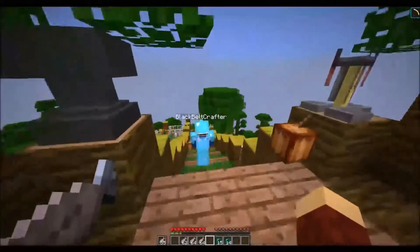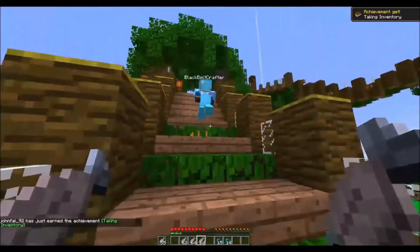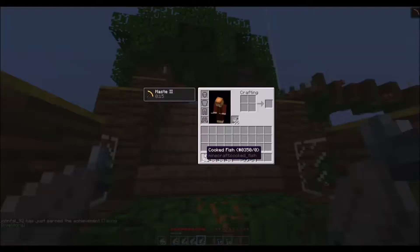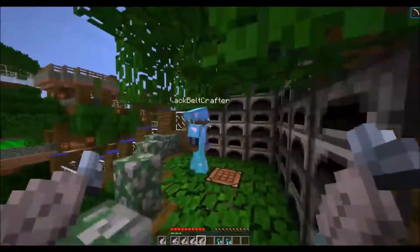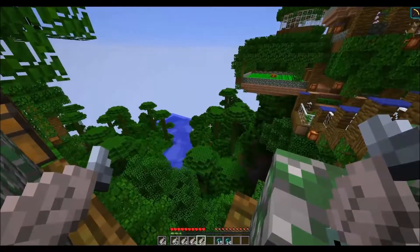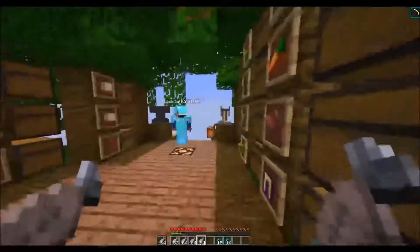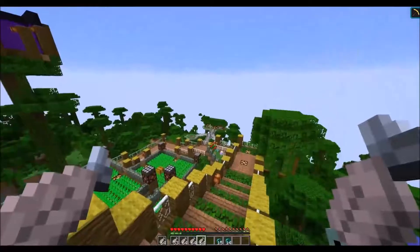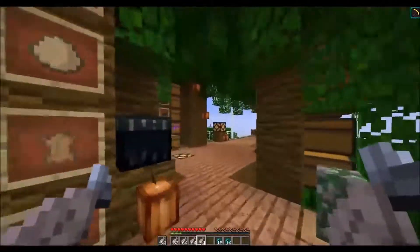He's got an infinite villager breeder here which pops them over into the trading area. Through his piston door — he's putting cake everywhere — you'll have all the different kinds of villagers you could ever need to trade with. The little trick is there's a hidden block in what looks like a wall that opens up a back room with newer trades — mending and frost walker are back there.